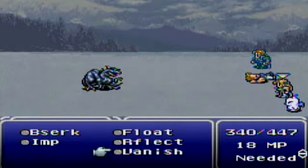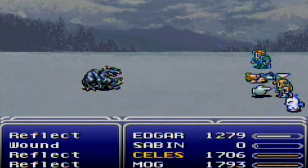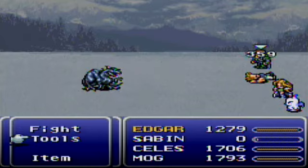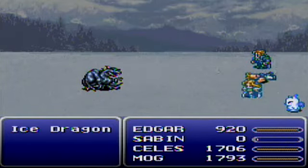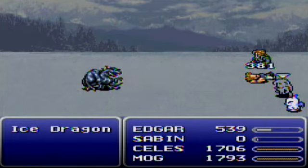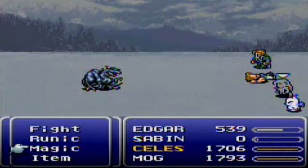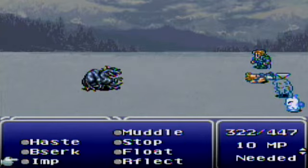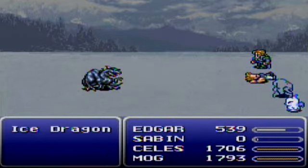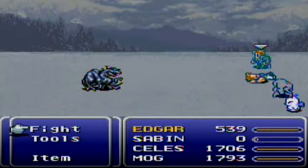I can still do it because I have Reflect on. I'm not going to be able to do this if it reflects onto him. Come on, work. Vanish doesn't reflect — okay, well then I can still do this. So the whole point of this battle was trying to set up so I could Vanish all my party members, and then I Berserked him so he'll just attack and won't use any magic. That's my strategy here.